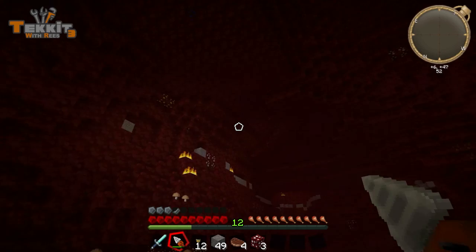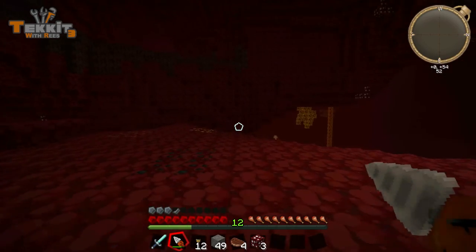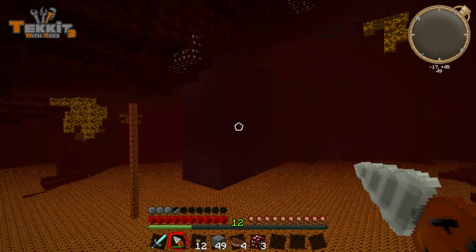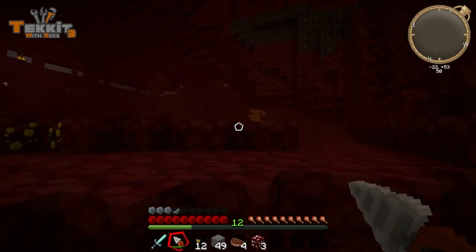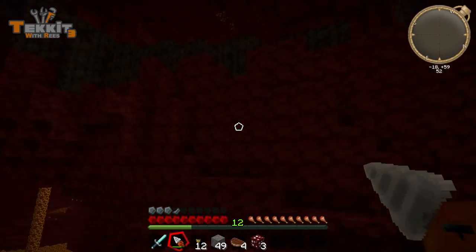We got some glowstone up there, and some gold up there too. Lots of glowstone — none of it near me, all of it on the ceiling. Oh, it's a fortress — fantastic. In a normal world I'll log in and try to find a fortress and there won't be one anywhere. I'll log in on a TechEd server where I don't really care, and there's just one right there. Brilliant.